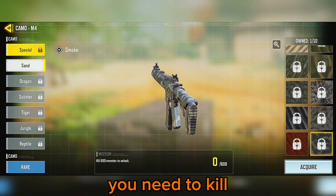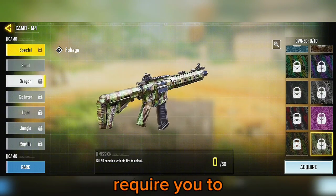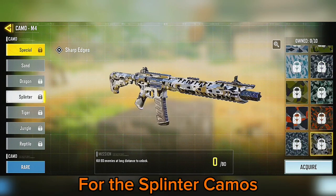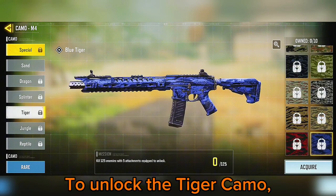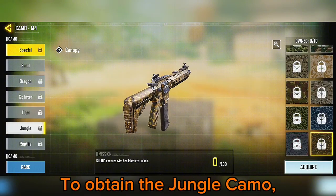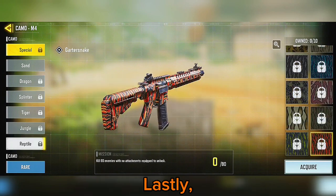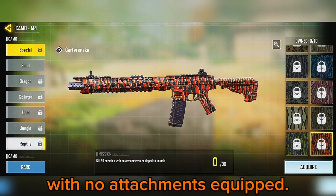For the sand camos, you need to kill 600 enemies to unlock them. The dragon camos require you to kill 50 enemies with no attachments equipped. To obtain the jungle camos, score 100 headshot kills. Lastly, the reptile camos require you to kill 80 enemies with no attachments equipped.